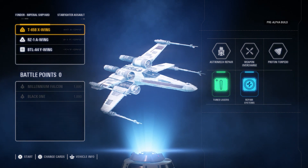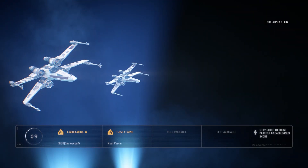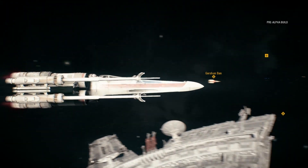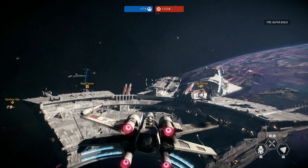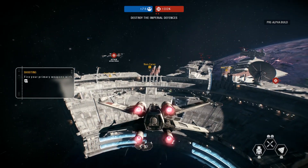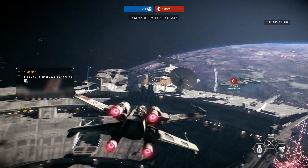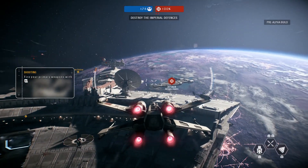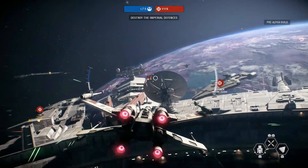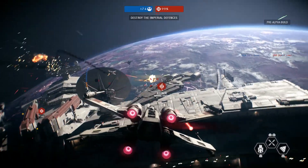I reckon to find that out we have to start with the X-Wing. You've got an old classic. So we've got a few different abilities: I can heal myself a little bit, I can improve the amount of damage I do for a short time, and then I've got a photon torpedo. The music's kicking in - very happy about that. It looks awesome. I'm a massive Star Wars fan.